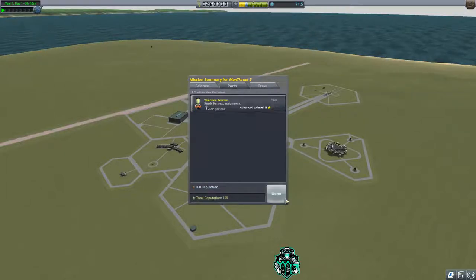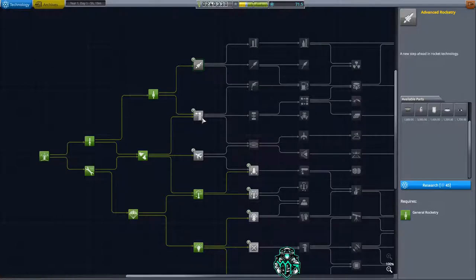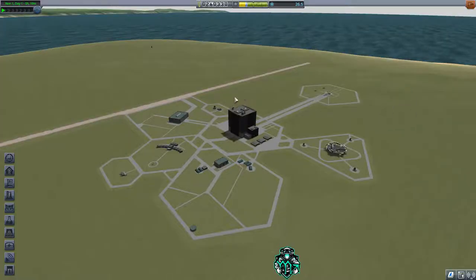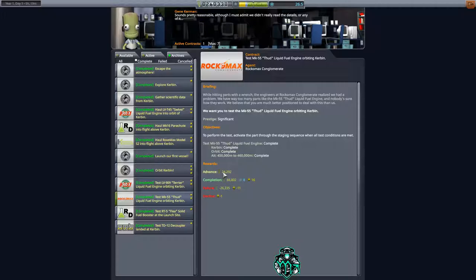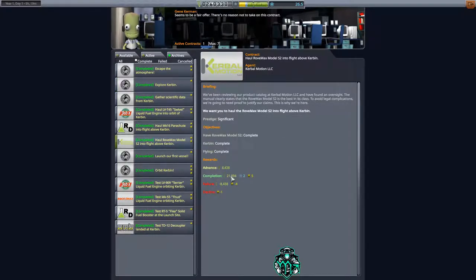Okay, 71 science now so we can unlock some more goodies. Let's take a look — we'll go here to here to here, and that's how we're going to unlock the rest of this tech. Let's see what we did: we tested these and made 66,000 plus an advancement of 24,000. Explored Kerbin made 31,000–32,000 off that one. The wheel contract made another 29,000–30,000. So we did really good on that mission.